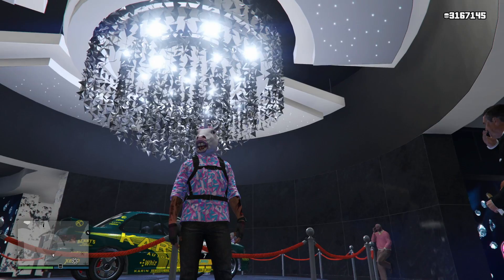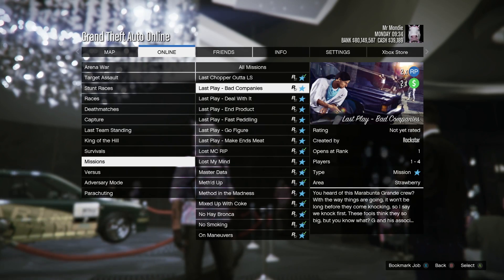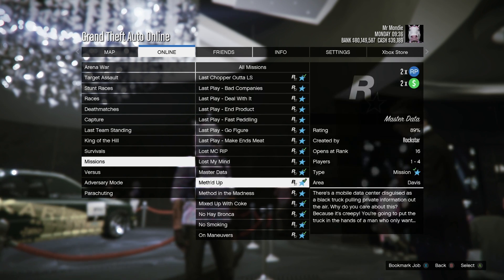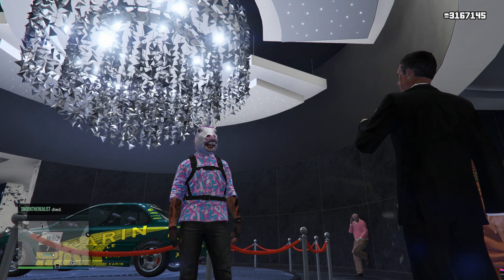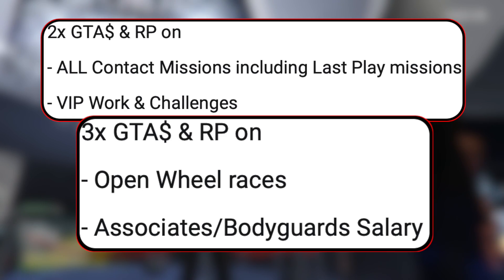We actually have something new this week. We have six new Gerald missions called Last Play that we can do, and they're also Double Money and RP all week long, along with all Contact missions being Double Money and RP all week long — which I'm pretty sure was the same thing last week, but I guess we'll take it. We also have Double Money and RP on VIP work and challenges, along with Triple Money and RP on open wheel races and Associates/Bodyguard salaries.